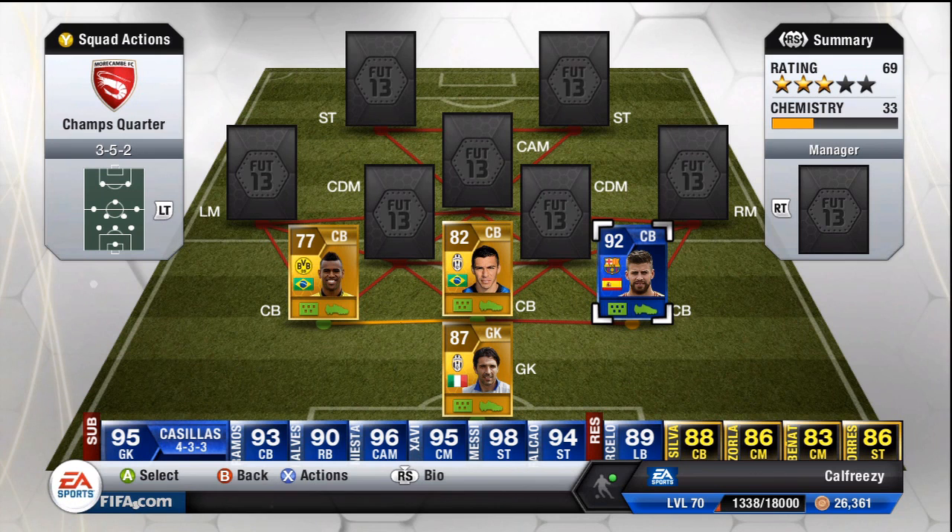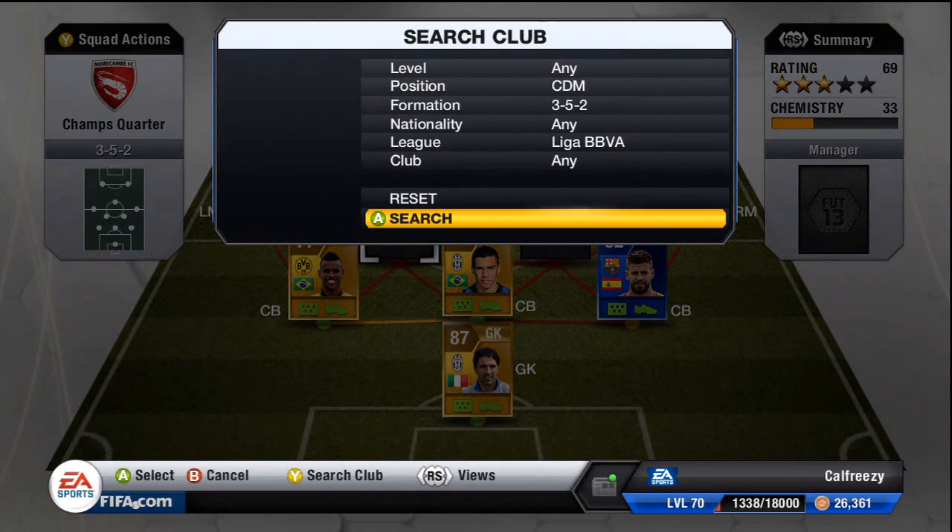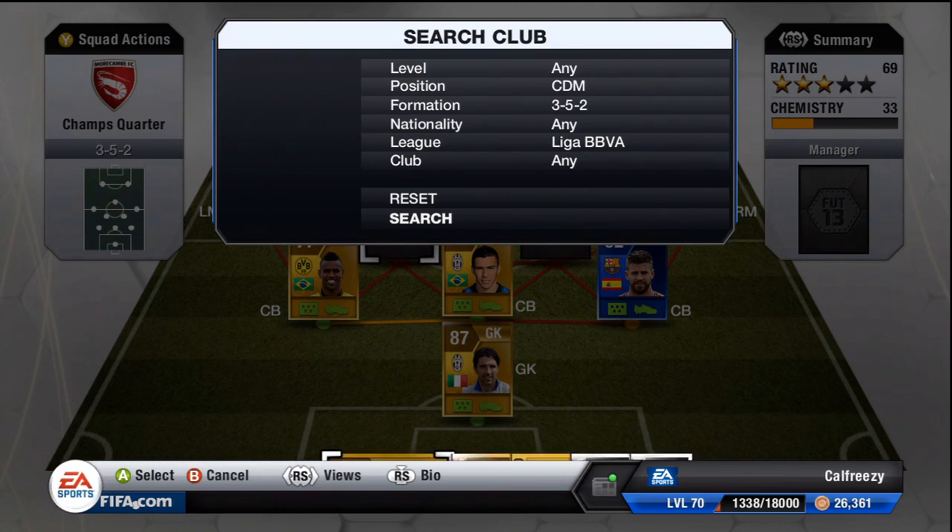Next up we have Team of the Year Puyol, and he's going to be my Barcelona player. Obviously nothing wrong with using the Team of the Year player, but if you don't have the budget for it just get the regular one — there is absolutely no difference. He was just the first one that popped up in my search so that's the one I went for.